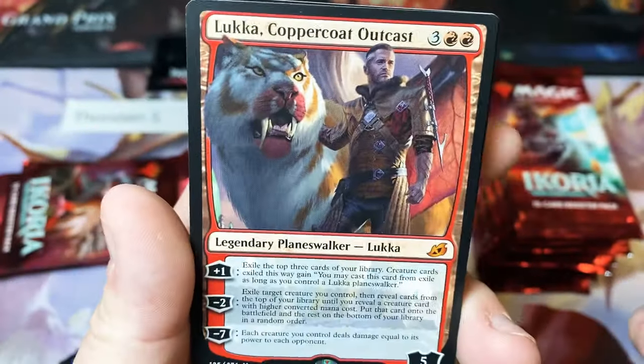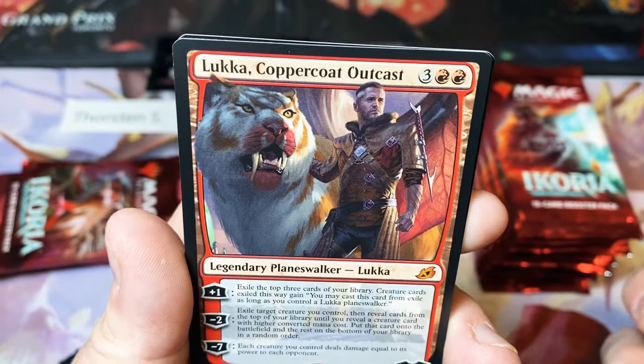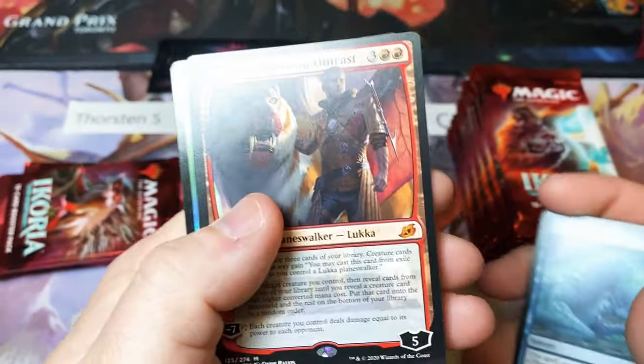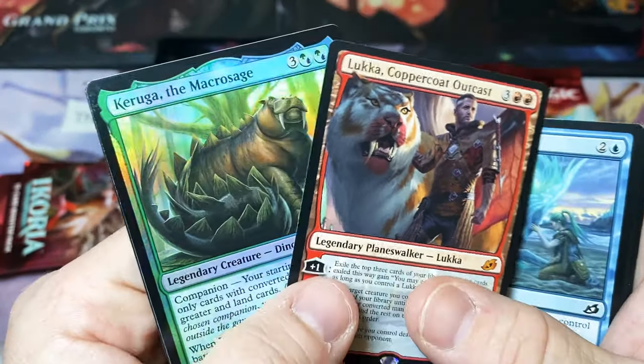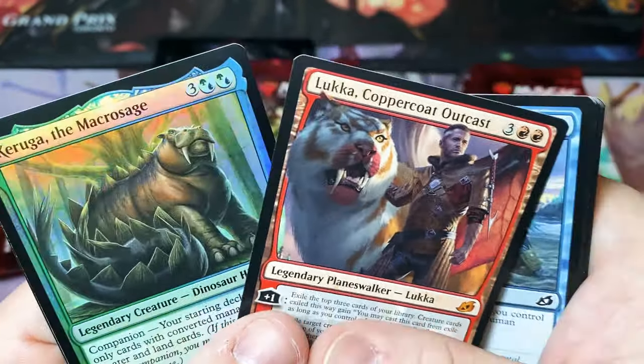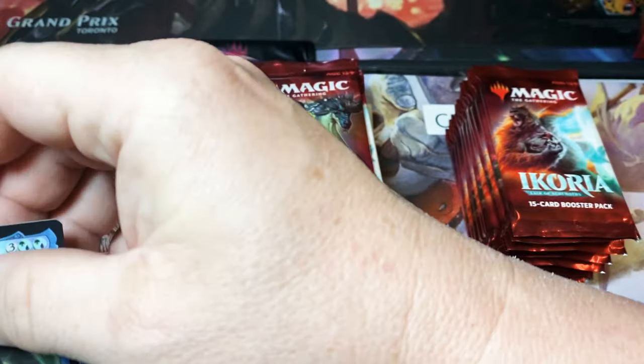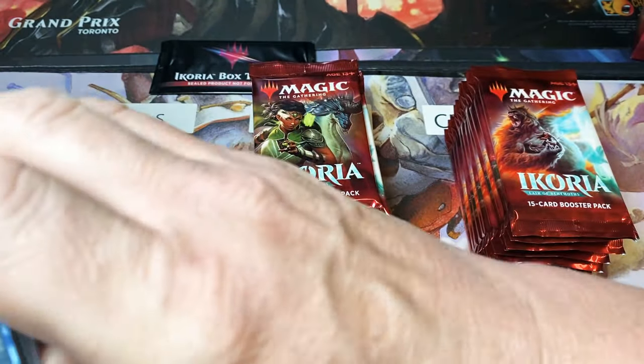We hit our first mythic — it's a Luca Copper Coat Outcast. And a foil Karuga the Macrosage. That's a good pack. No alternate art, but two good hits.